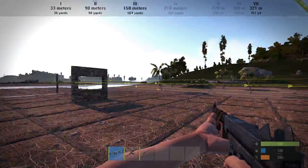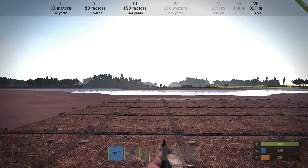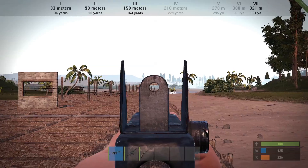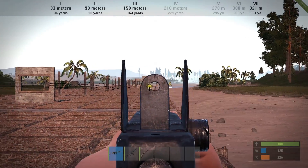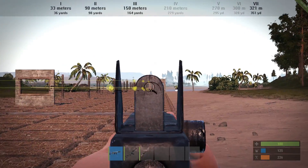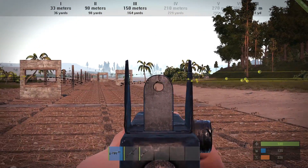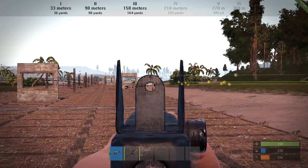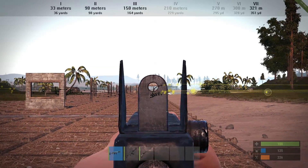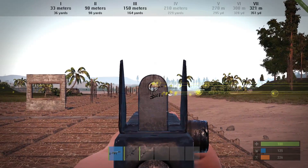Bullet drop for the second window should be more of a concern, so we will try that now. I will try to aim at the center again. You see you have to do a little bit of an adjustment to get there accurately — kind of accurately. So I will try to aim a little bit higher to counteract the bullet drop.